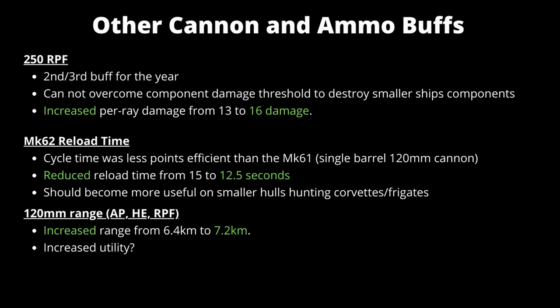The Mark 62 has had its reload time reduced. The Mark 62 being the double-barreled 120 millimeter cannon — previously its cycle time was less efficient than the Mark 61 when compared on a points-cost basis. With a reduction of 2.5 seconds in its reload time it should see more use, most likely on small hulls like corvettes and frigates designed to hunt their counterparts. Additionally, all 120 millimeter natures of ammunition have had a range increase from 6.4 to 7.2 kilometers, which should increase utility for smaller ships and swarms, allowing them to fire out just that little bit further.